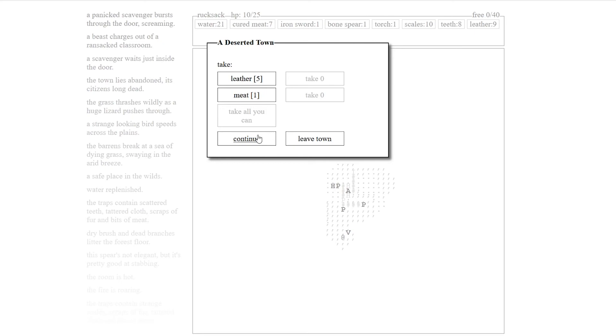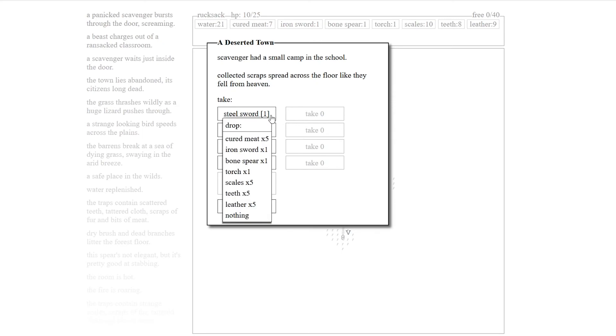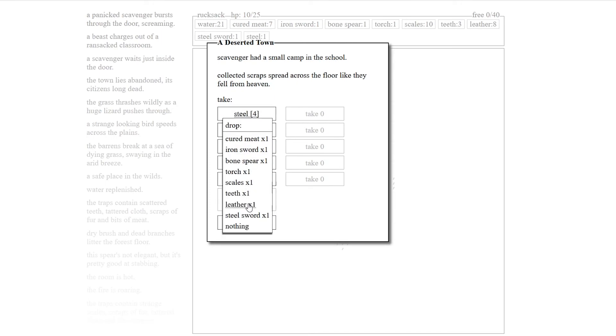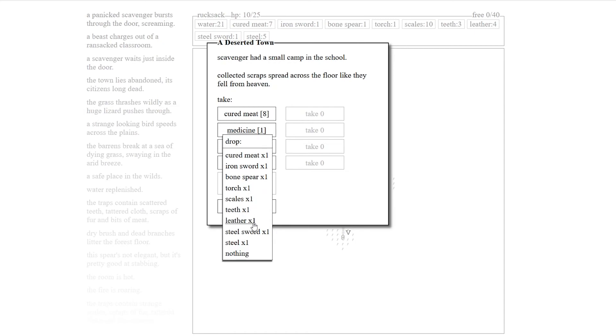I should have brought medicine. Continue. Oh, nice! Scavenger had a small camp in the school — collected scraps spread across the floor like they fell from heaven. Steel sword — yes boy! And steel. Nice. Cured meat — really, just take everything.